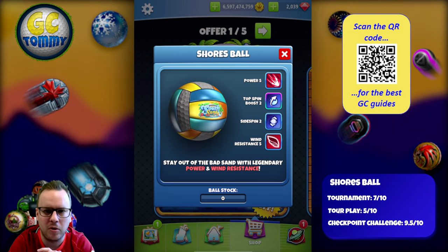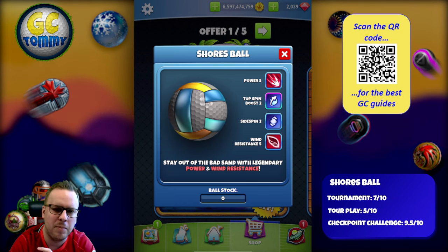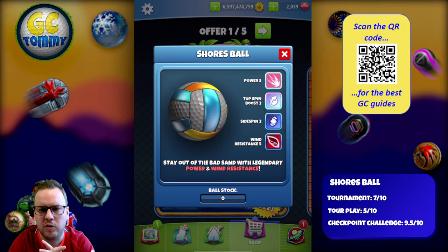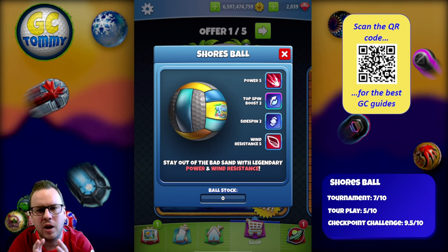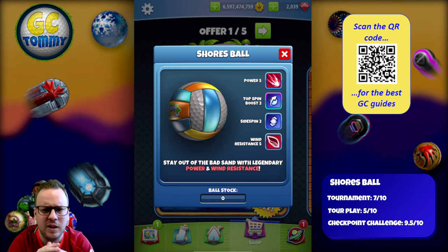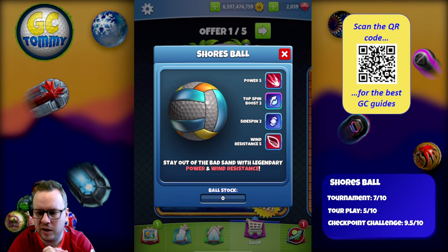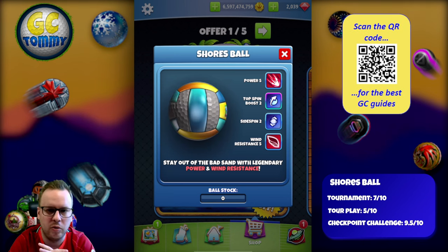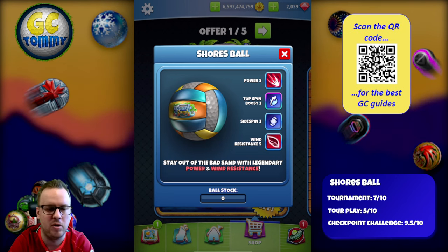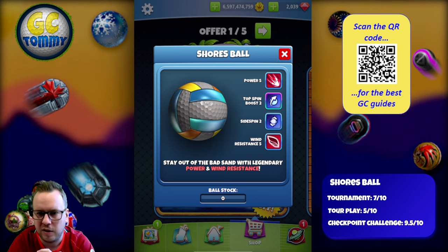This is not a ball you're using on Power 3s or most Power 4s, but it's definitely a ball you should have in your inventory. If you already have a lot of Top Spin Boost 3 / Wind 5 balls, I understand not going heavy here — but it doesn't hurt to keep a small pack. That goes for all divisions, possibly not rookie, as I don't really see the need for special balls from the front tee.